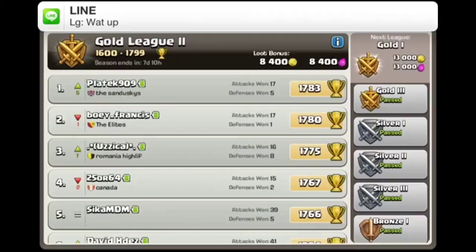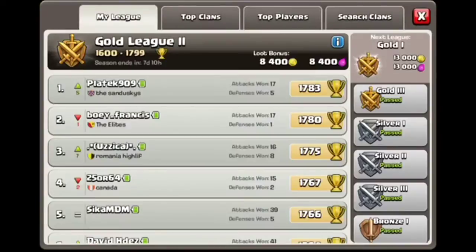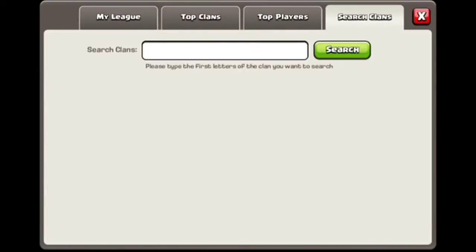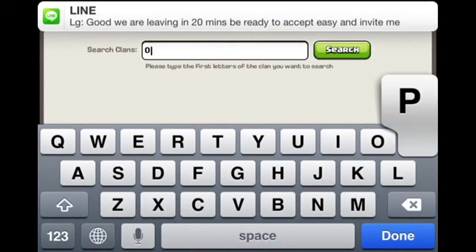All right, next up we have — I think I skipped somebody. Yeah, actually I did. Okay, let's go and do butterkeeks lp99 and his clan is Opus. Fresh cube 18, that's his name.